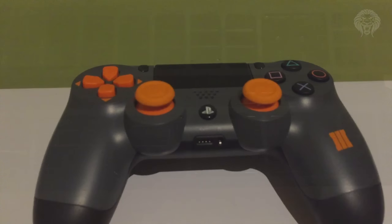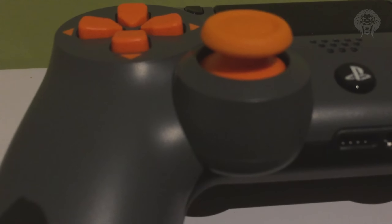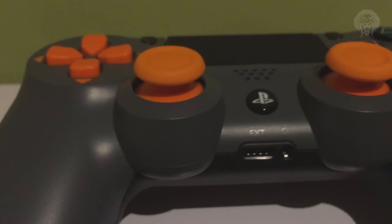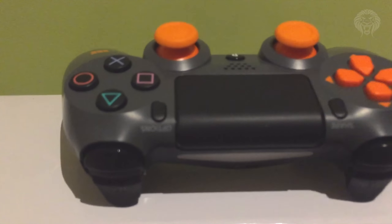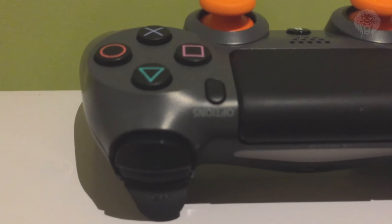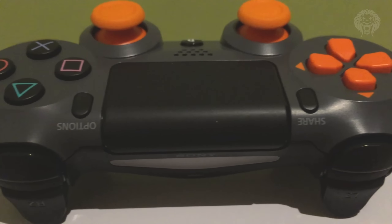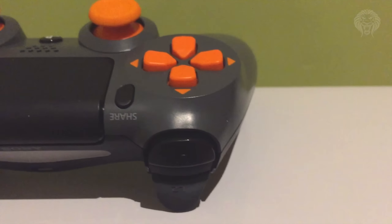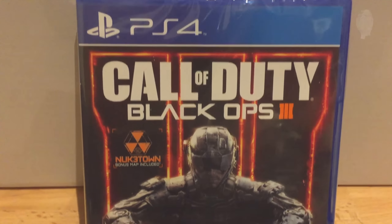Here we have the controller — this is probably the most cool and unique item in the bundle, and probably my personal favorite. I really like how this thing looks; it's really unique. It's got a gray color instead of the normal black you'd expect on a controller, it's got orange thumbsticks and orange buttons, and the orange Black Ops 3 logo on the actual side of the controller. I love the look of it, especially the orange thumbsticks.